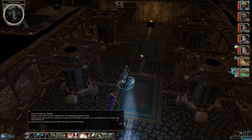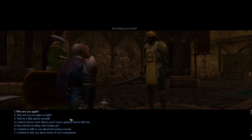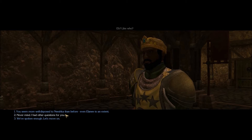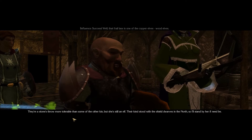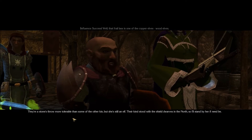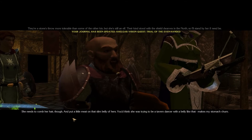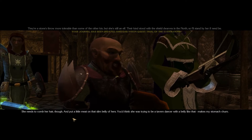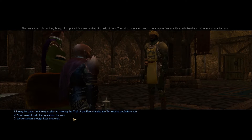What you say in the Iron Fist stronghold will have a big bearing on the influence you can gain or lose with Kelgar, so you've got to be careful. I'm going to try to gain as much influence as I can with all my companions. We talk about companions - specifically Nishka or Eleni. Kelgar says she's one of the wood elves, more tolerable than some other kin, and her kind stood with the shield dwarves in the north, so he'll stand by her if need be - but she needs to comb her hair and put some meat on her slim belly.